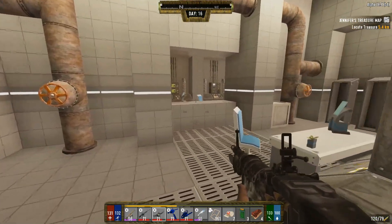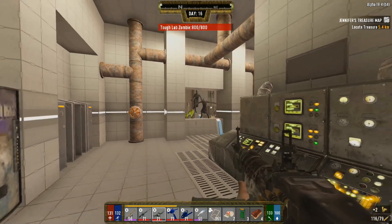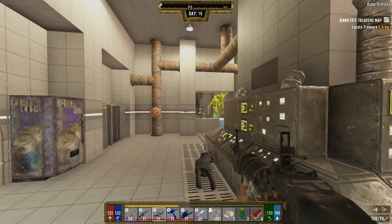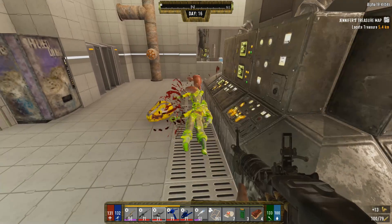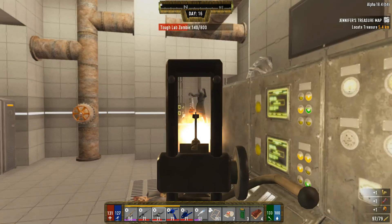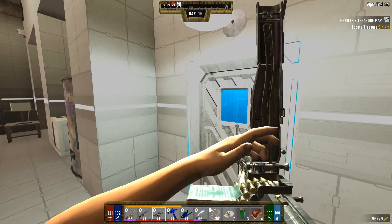I looted all the research lockers and desks and did not find anything worth mentioning. Just approach the body bag and they will spawn, then you close them down. Sometimes they get hung up on the glass - as soon as they figure out they just need to get through it. Sometimes they're not exactly the smartest. That one just cartwheeled - but anyway, the third body bag spawn is over in here.